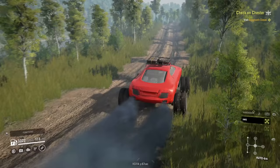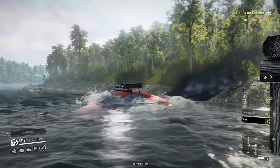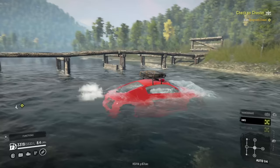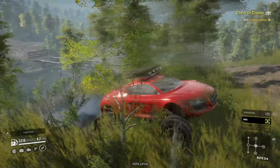Only in SnowRunner do you have an R8 that looks this absolutely ridiculous. I see a bridge up here — oh, the bridge isn't complete, that's one of those objectives. We don't need a bridge. Let's just go off. How deep is this? Kind of wish this thing had a snorkel. The river is entirely too deep — wait, how is the engine not flooding right now? We made it across on the first try!